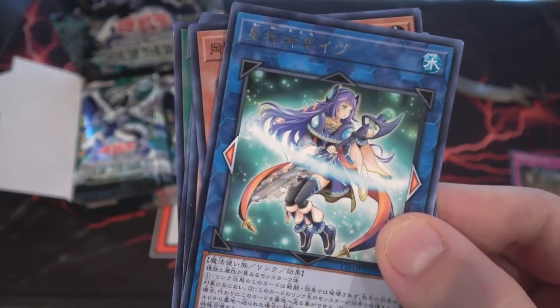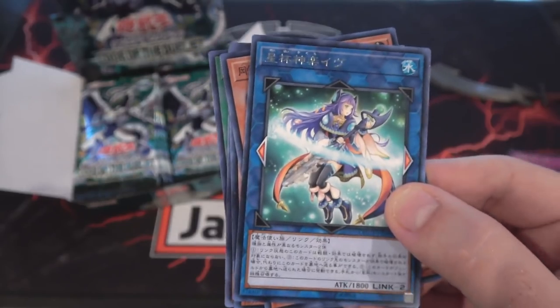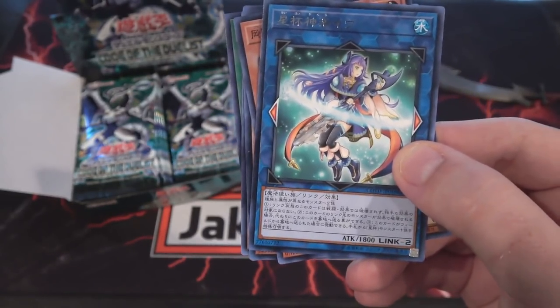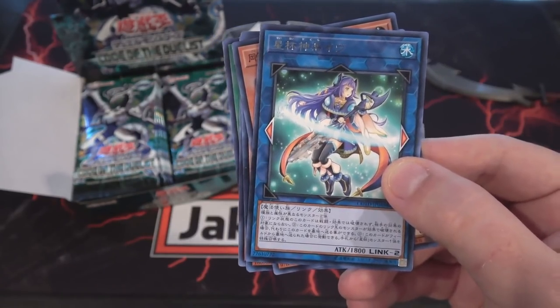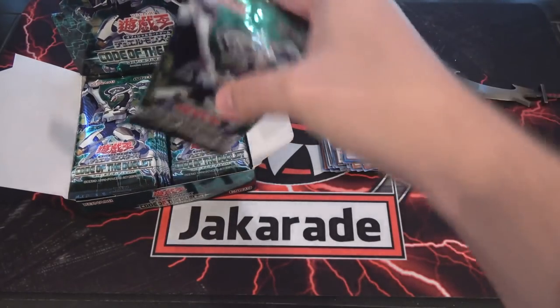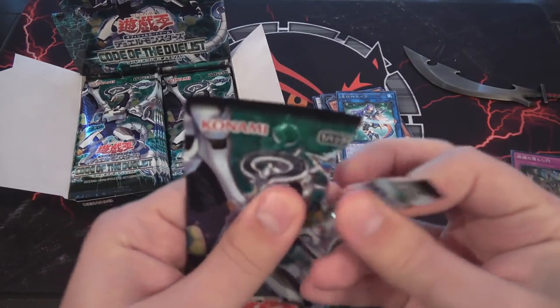It is Stargirl Shine Maiden Eve. That's actually really cool looking. That's another archetype I'm debating on building, because I believe they're based around the Holy Grail — because Stargirls. I might have to try those out. Might be kind of like my new Noble Knights or something. I've heard they are really good.